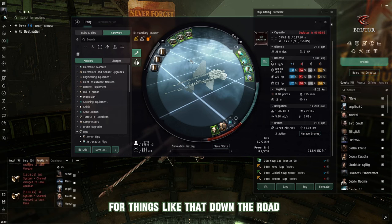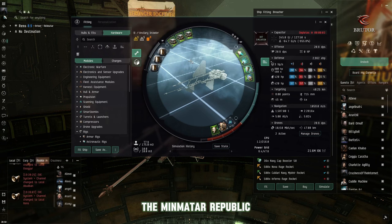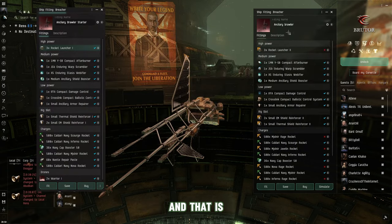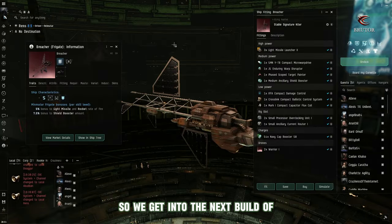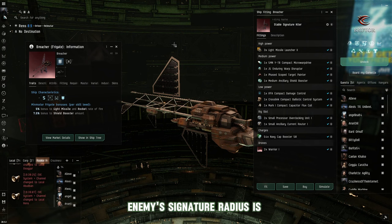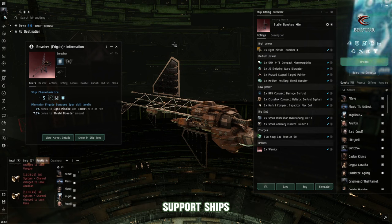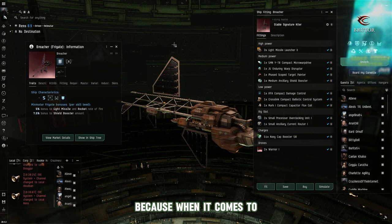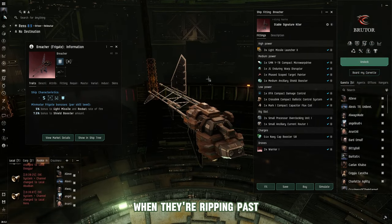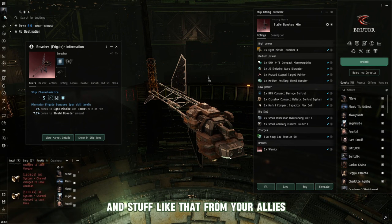Knowing that the Minmatar Republic is extremely strong in speed, now we get into the next build for the Breacher — the speed version. When it comes to the Minmatar Republic, target painting and increasing your enemy's signature radius is a crucial role in their playstyle. This is why many of their support ships have a bonus to signature painter effectiveness — their projectile weapons need to not miss when ripping past opponents, so target painters from allies are essential.